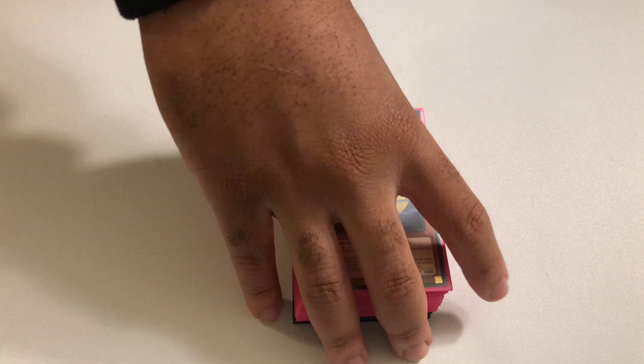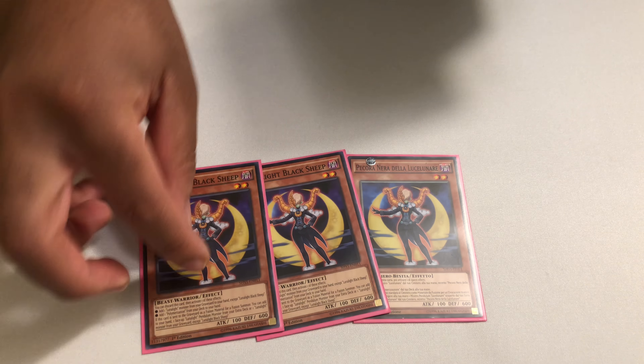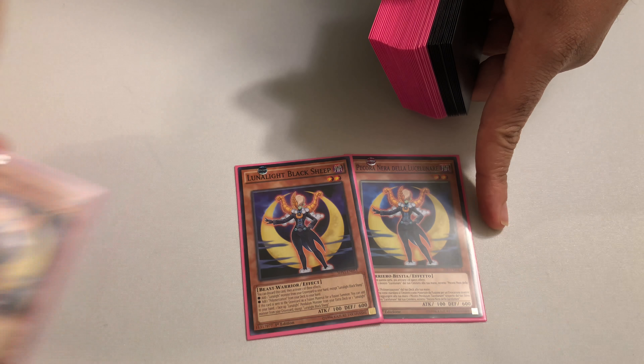I don't think I'll explain this one as much because I did a lot of explaining in the last deck profile. We still run obviously three copies of Lunalight Black Sheep. This is your Playmaker — the card that makes sure you don't run out of resources. It gets you other monsters back when it's sent to the graveyard as a fusion material, whether that be a Lunalight in your graveyard or a Lunalight that's face up in your extra deck, and it searches for your Poly.